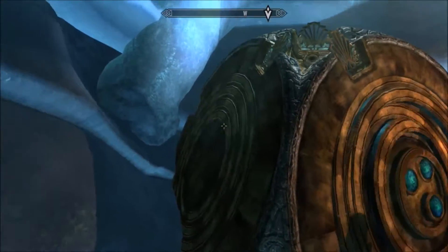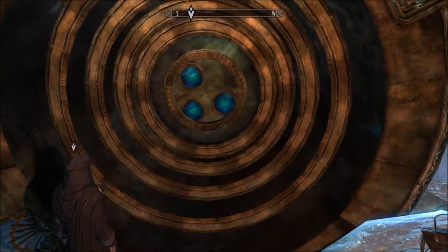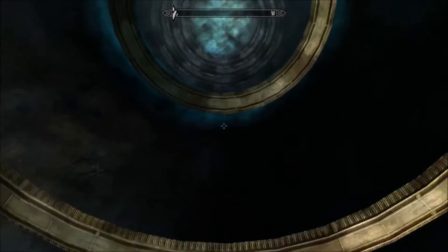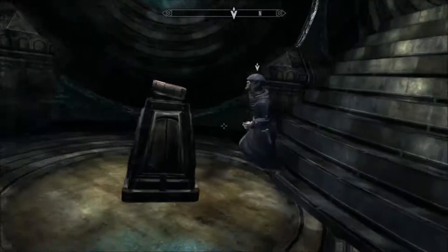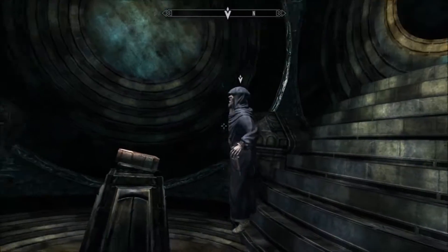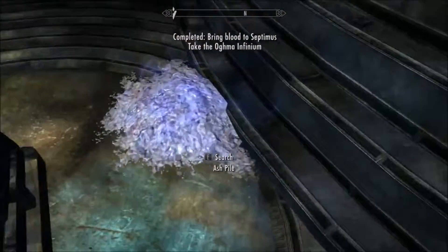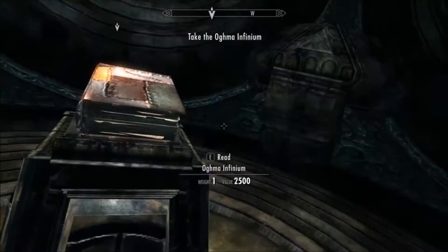You can see that the box just has these dimensions, but then this happens — it's really cool. And here is the Oghma Infinium. And then Hermaeus Mora kills him, sadly. Anyway, we can take it.